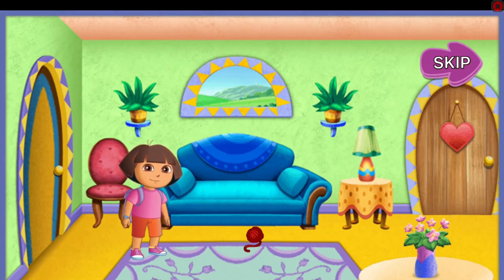¿Qué quieres hacer? What do you want to do today? Click around the rooms to explore! For a dress-up adventure, click on my bedroom door! Or click on an arrow to move around the house! We can help make yummy food with Mommy in the kitchen or play fetch with Perrito in the yard!